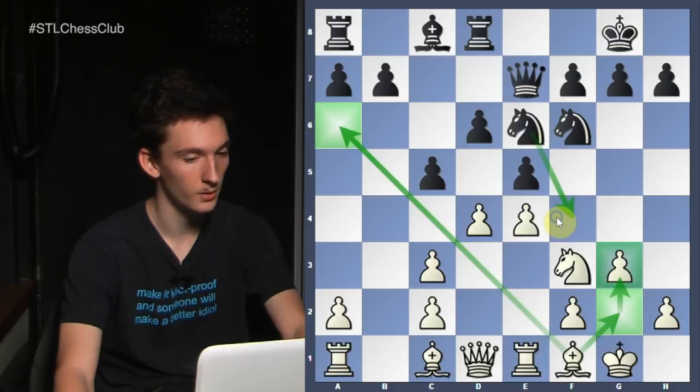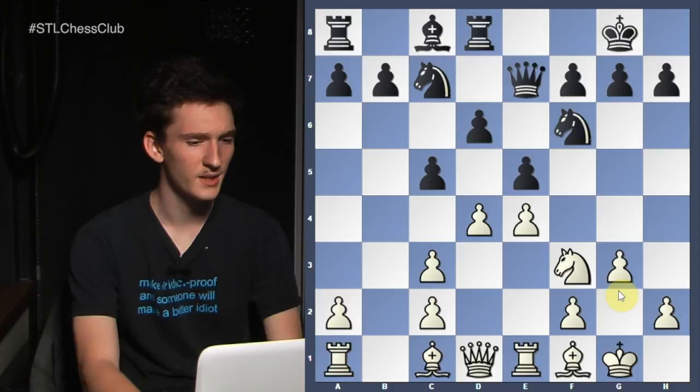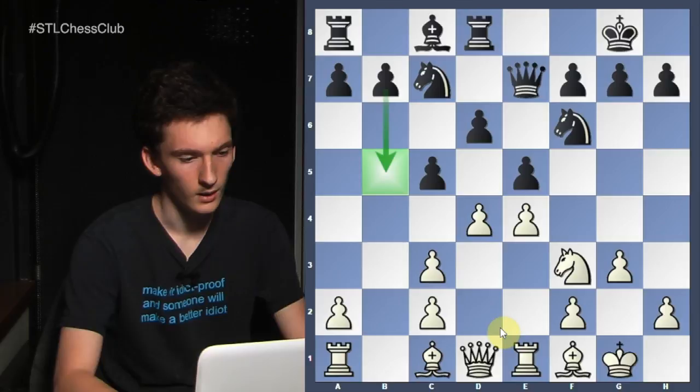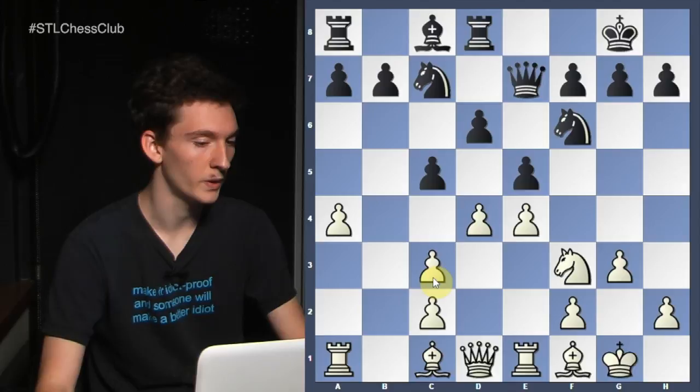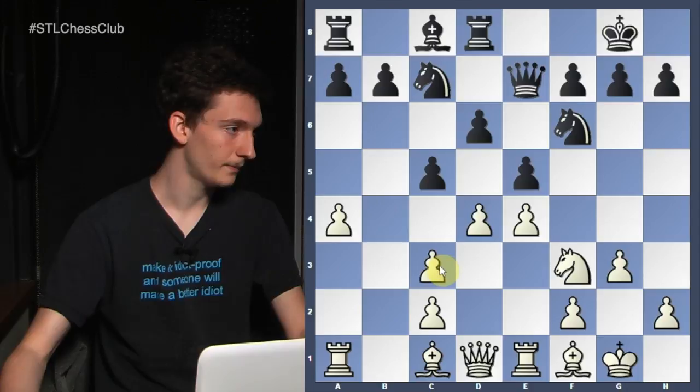Next move is knight c7 — black is basically just shuffling here. Maybe black's thinking about playing b5, that's why a4 is played. But overall he's just kind of sitting back and waiting for white to do whatever he's going to do. This is the kind of position I really don't like playing with the black pieces. I really like having white here because if I'm white, I'm dictating the play, and black just kind of has to react, which is why white is slightly better — actually, more than slightly.